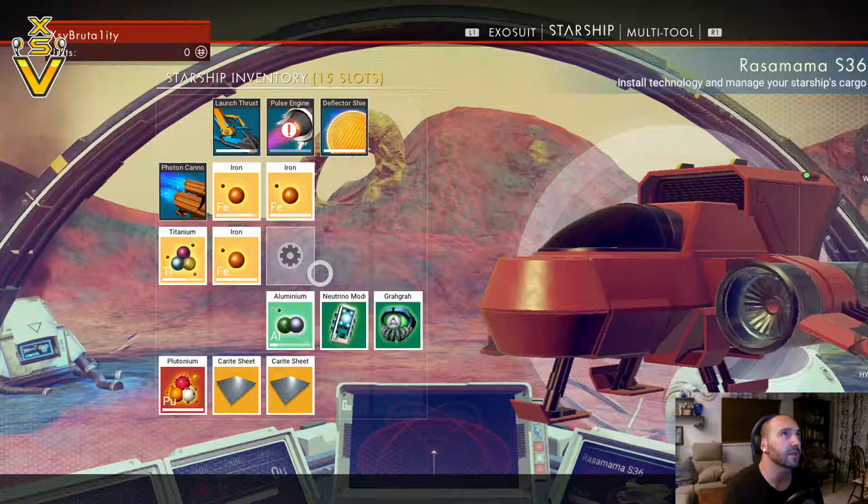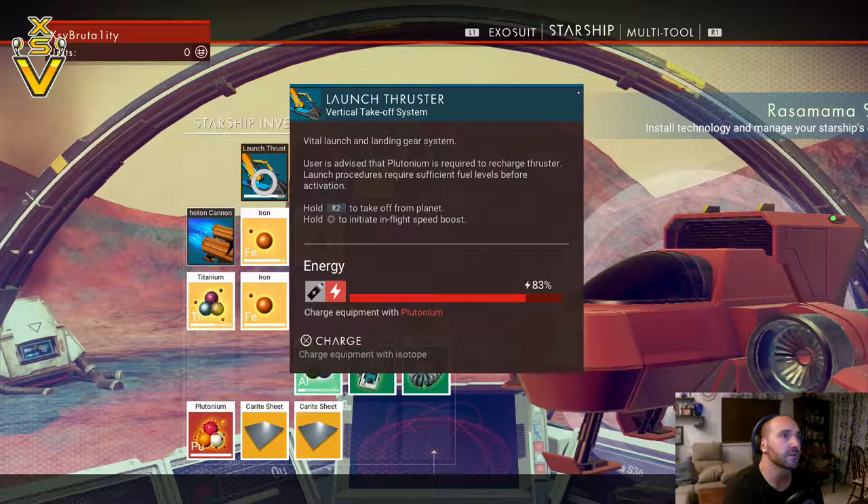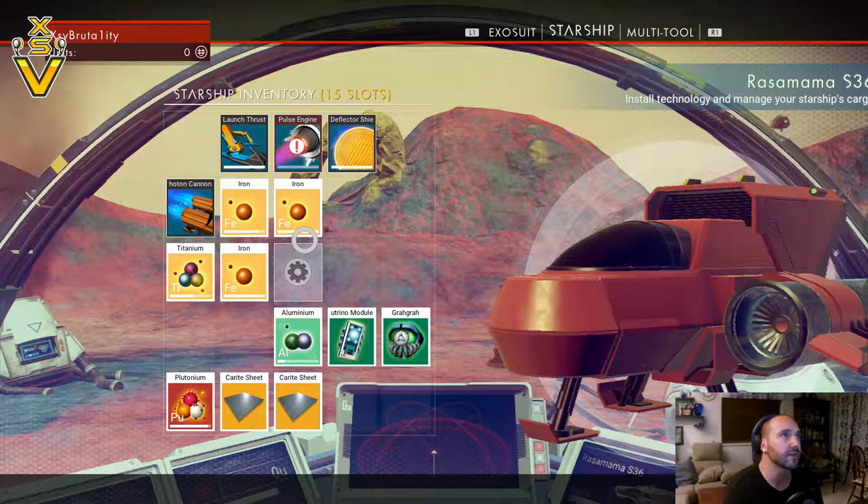Let's get in the ship a minute because we've got some enemies coming. Alright, so I fixed the launch thruster and we just need to fix the pulse engine, but I was pretty sure I had iridium. Oh, something is not cool — alright, so we need to fix this.